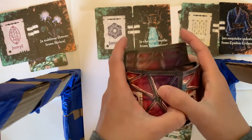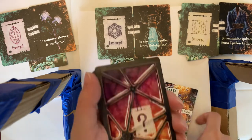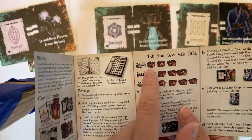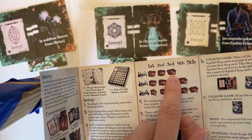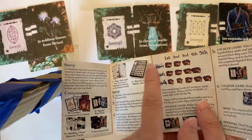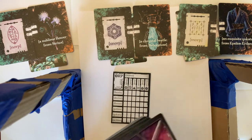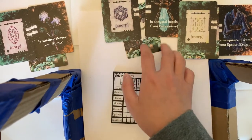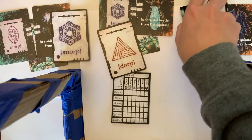Once you're happy with the shuffle, deal out cards equal to the table listed in the rule book. For a three player game, you deal the player going first four cards, the player going second four cards, and the player going third five cards. Give the cards to players face down — they're only face up here for demonstration purposes. You will give each player their locked container cards face up.